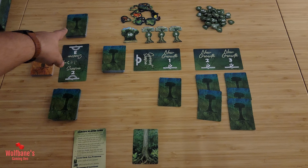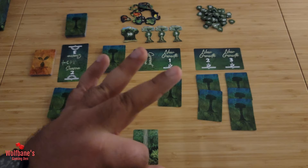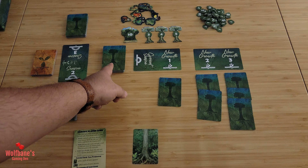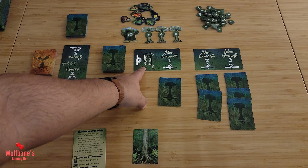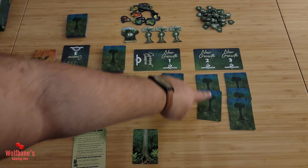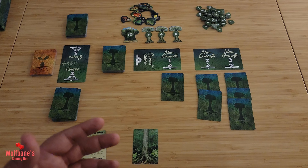You'll now have a big thick pile of cards. Take the entire pile, give it a thorough shuffle, then take 10 cards and put them aside — this prevents card counting and adds a little mystery. Divide the remaining pile into three roughly equal piles; it doesn't have to be exact. Put one pile by the current season marker, then put the other two aside for season two and season three. Finally, draw one card and put it under the new growth pile one, draw two cards for pile two, and draw three cards for pile three. With that, setup is done.